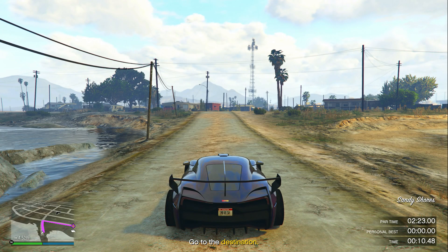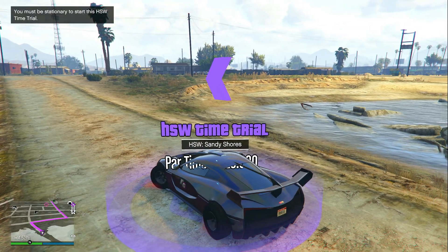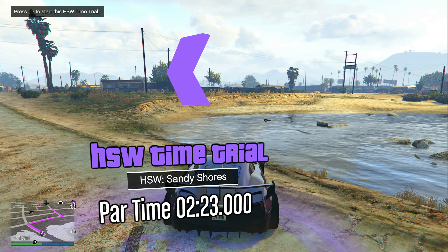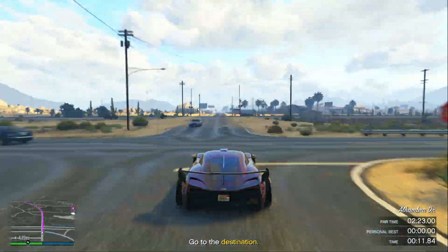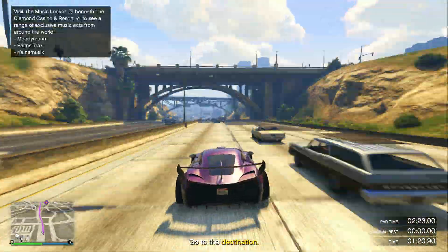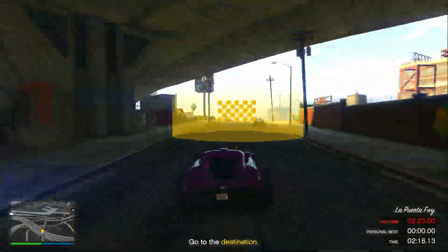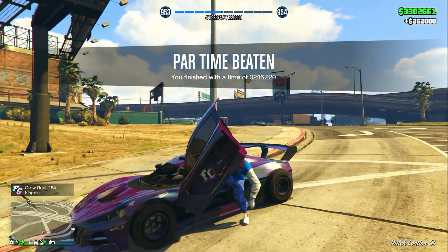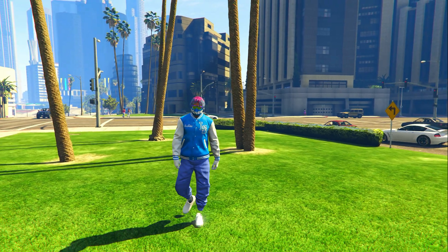Drop your pause menu, open your phone, click in the middle where it says Job List, then click X and A to quit the time trial. Line yourself up and click right D-pad to start it. Taking the shortcut through the water will save you a couple of seconds. Follow the waypoint as fast as possible and try not to crash. Once you beat it, you get two hundred and fifty-two thousand dollars — very good for only two minutes.